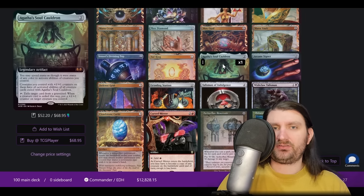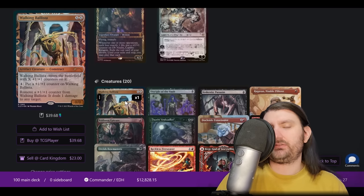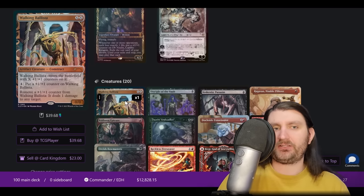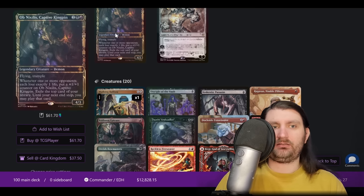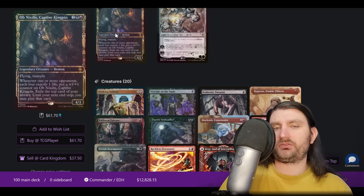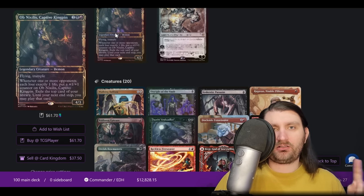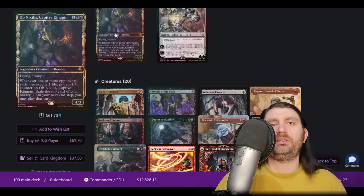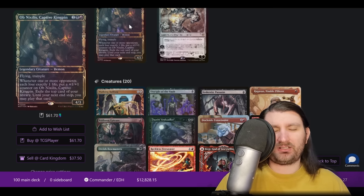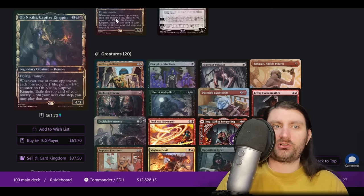This turns your Obnixilis into a Walking Ballista. You play the Walking Ballista, it dies immediately or gets into your graveyard at some point, and you can cast it from exile for free off Obnixilis. With Agatha's you activate it, exile it, and then Obnixilis becomes a Walking Ballista with a million plus-one plus-one counters because that's just how he works. When you remove a counter and ping somebody, you trigger Obnixilis to exile the top card of your library, he gets a counter off the one damage, and you remove that counter and keep it going — as long as your library is higher than your opponents' life totals.